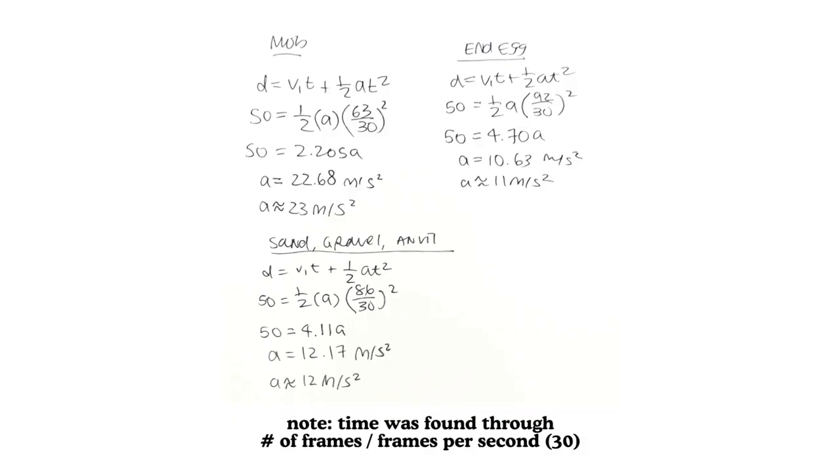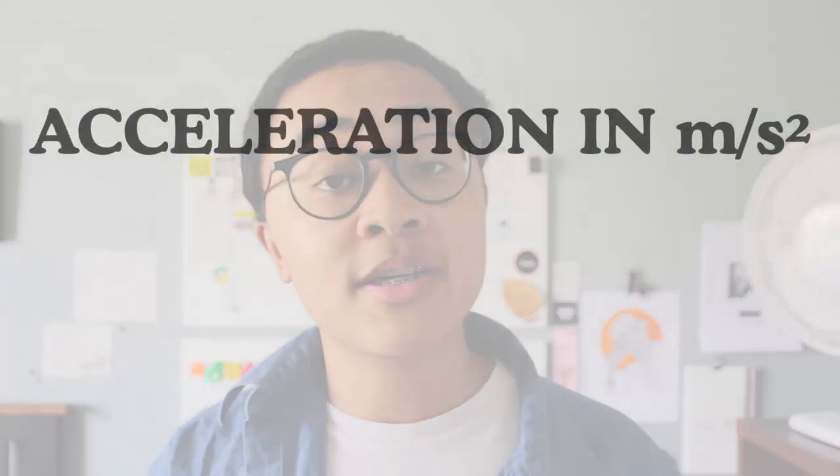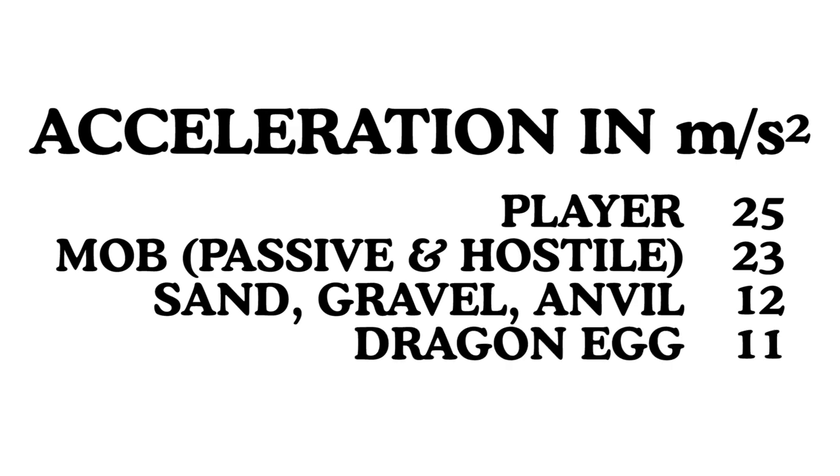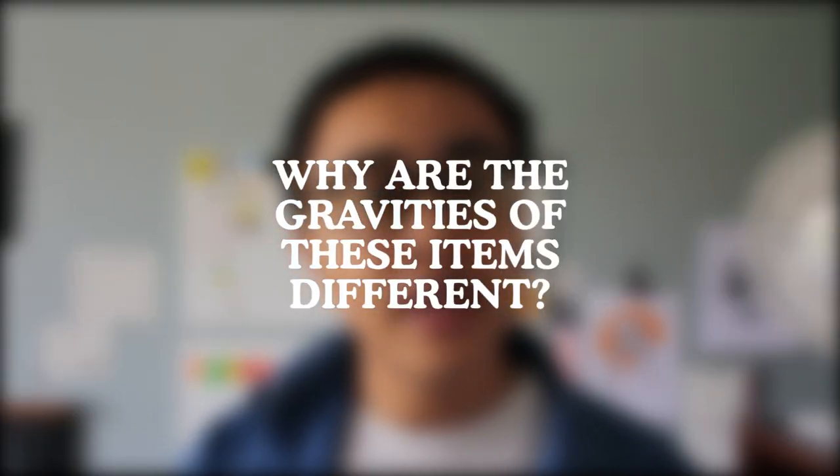This changed the way I approached the question. I calculated the acceleration of these objects using the same process I used to calculate the player's. Here are their accelerations in meters per second squared: the player has 25, mobs 23, sand, gravel, and the anvil have 12, and the dragon egg 11. If gravity was constant for all of these items, they would have dropped at the exact same time. This begs the question: why are the gravities of these items different?